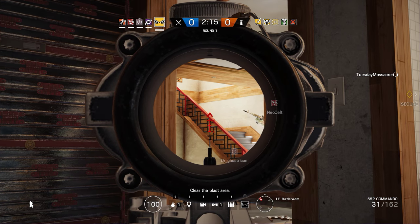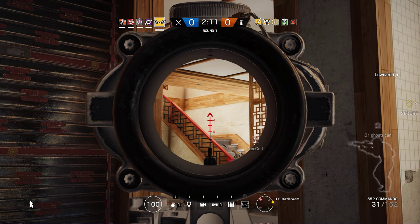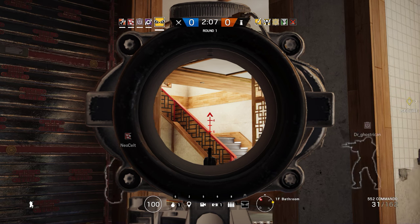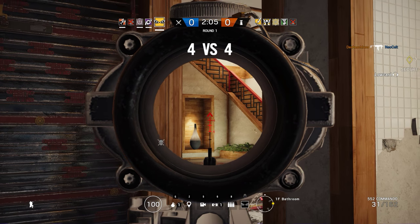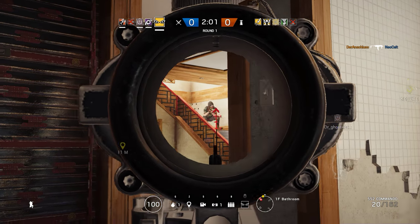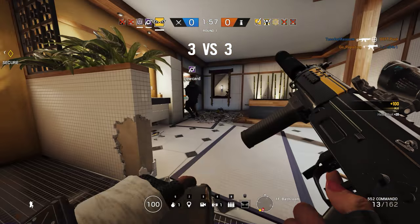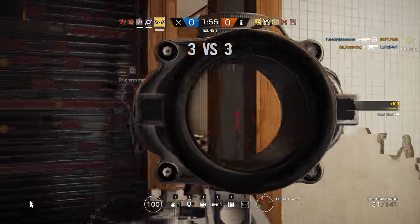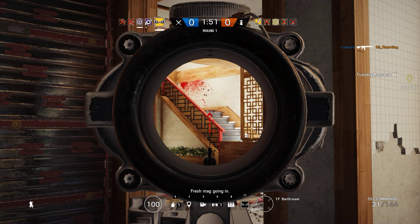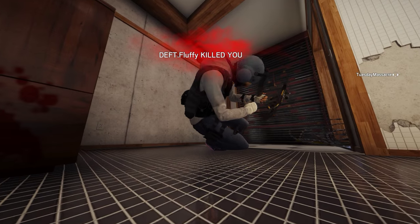I'm watching stairs. Someone just got in the bedroom. They're above. They're above us. The hatch is out. I see — they're shooting down the hatch. They just got NeoCelt. They're coming from this direction. I got one person on the stairs. We're going to have to go upstairs and kill them because they keep shooting us from the hatch. They just shot me too.